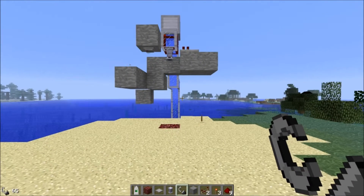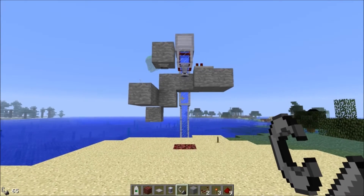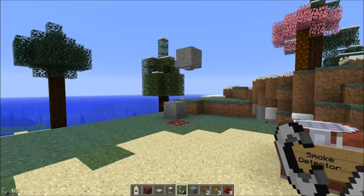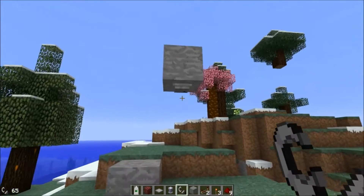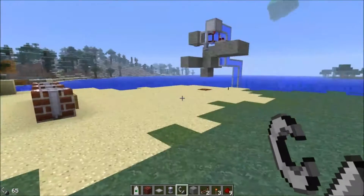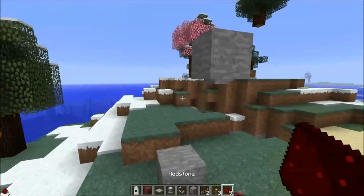This is a follow-up to the fire suppression system video that I made using the smoke detector, because when I suggested that I wished the smoke detector would output a redstone signal when it detects fire, Rake said that it should be outputting a redstone signal. So I thought I would go in and test it out.